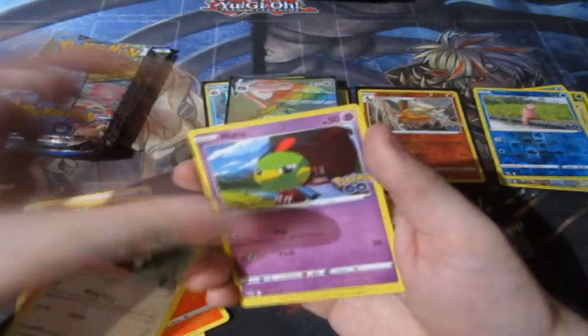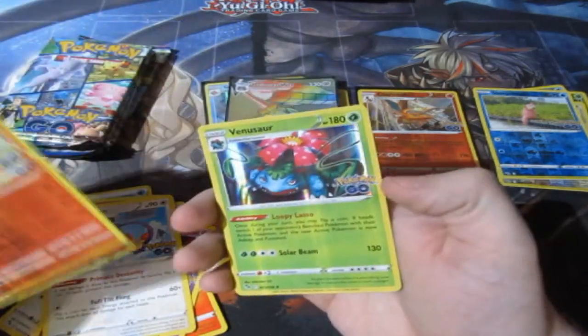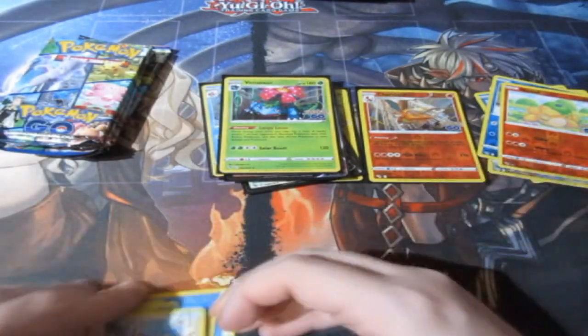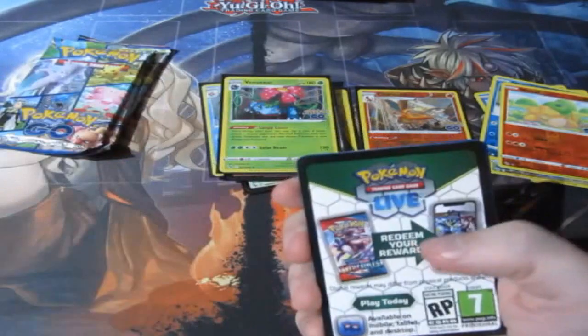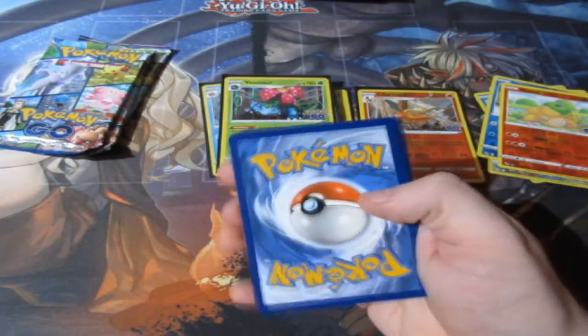One two three four, let's have a look. We're getting pretty much every common now so you don't need to know about them. Numel — hey, we get Venusaur! There we go, there's the holographic we want! We do want to get the standard holographics of the three starters — those are other chasers as well. Good, we got the Venusaur, now we just need Blastoise and Charizard. Venusaur will be the one everybody gets because it's not the most favourite of them all.